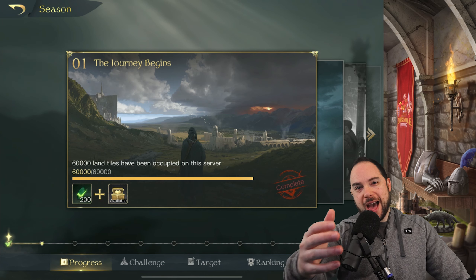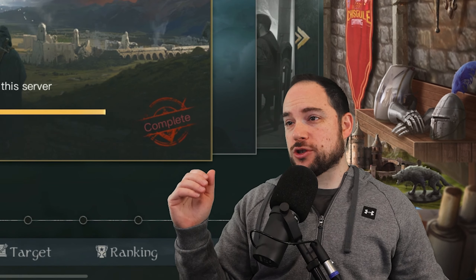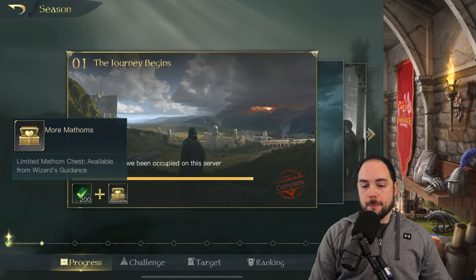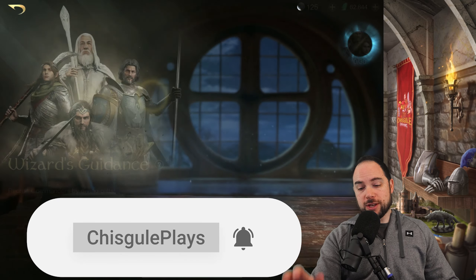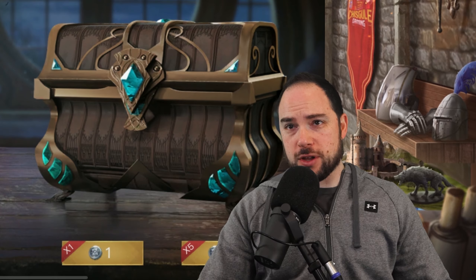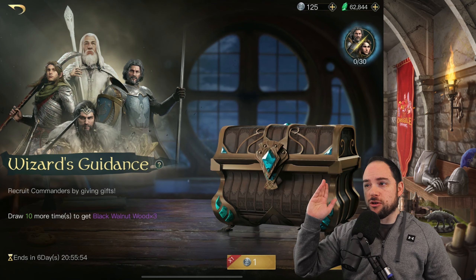Hello my friends and welcome back, I'm Chiskool Gaming, and we're in Season 2 of Lord of the Rings Rise to War. We just completed the first chapter of the new Season Journey, which unlocks more Mathems. The Wizard's Guidance Chest is now available — it has three of the new commanders. I'll talk about two of them in just a second because they are a tiered reward.